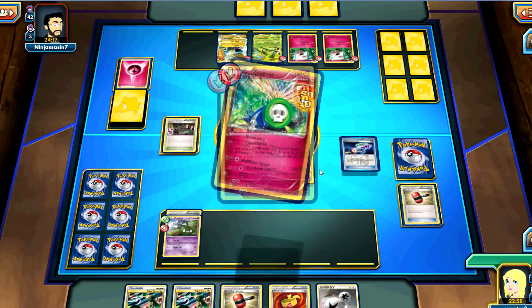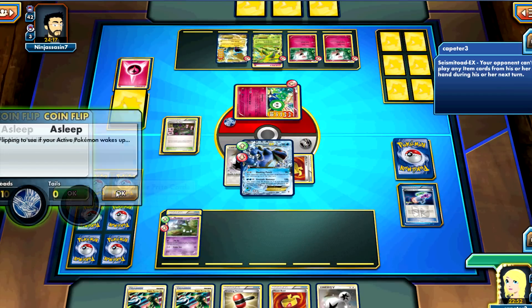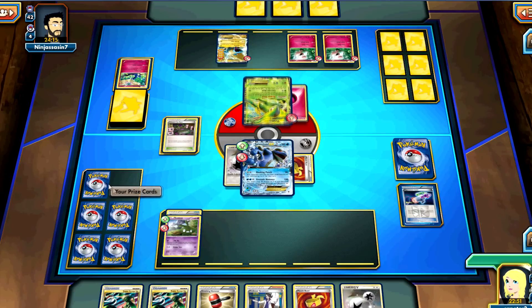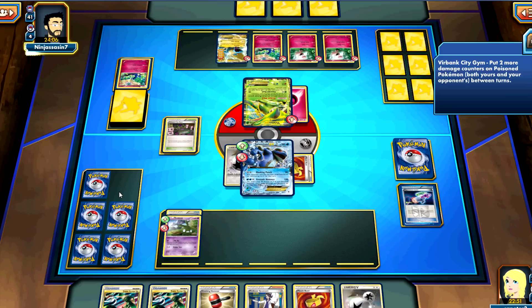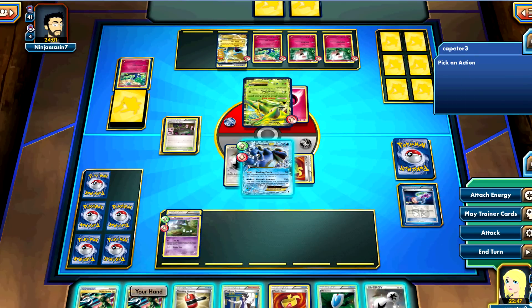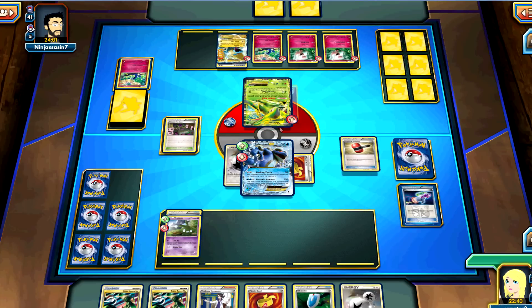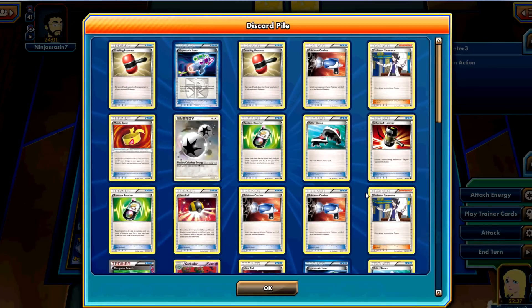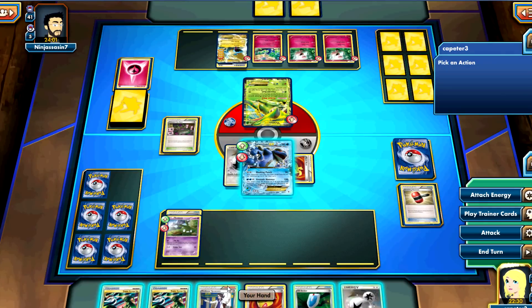You can just scoop him right back up into your hand, play him right back down, and keep on Quaking Punch. Did he just pass and wasn't able to do anything? Yep, Quaking Punch. Honestly, I feel like a play for regionals is either going to be Seismitoad or something that can beat Seismitoad. Quaking Punch is just too broken — stopping trainer cards just slows any deck down so fast they can't do anything. You hit another heads. Luck, if that's what you want to call it.